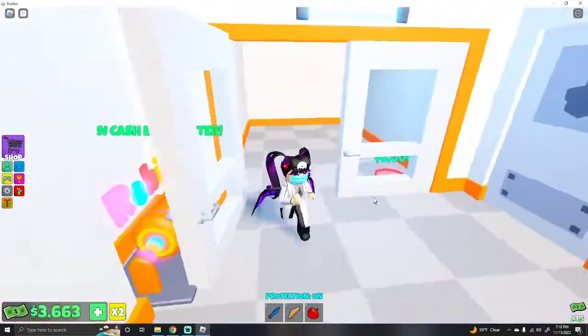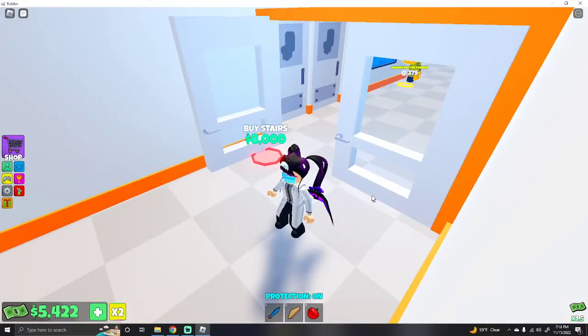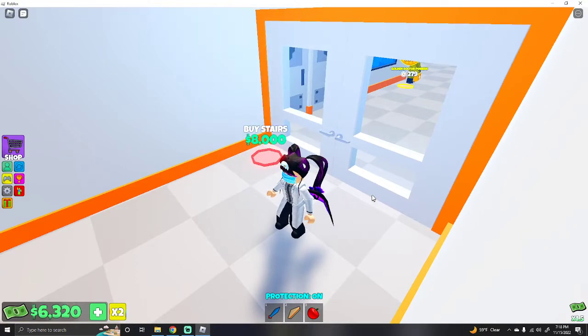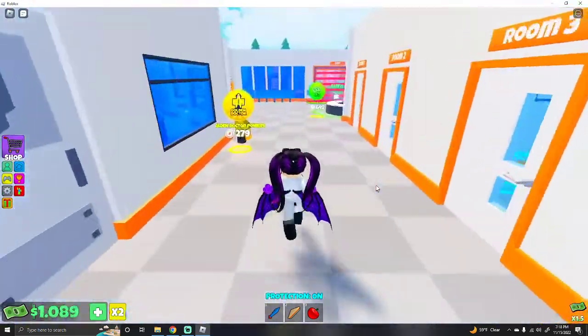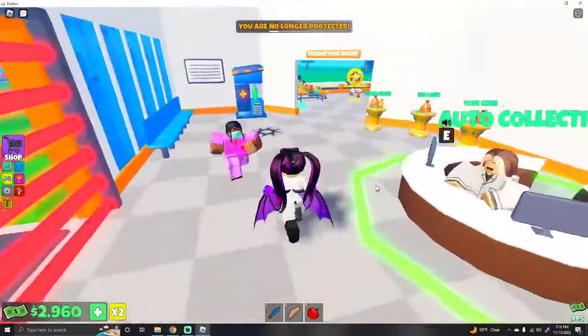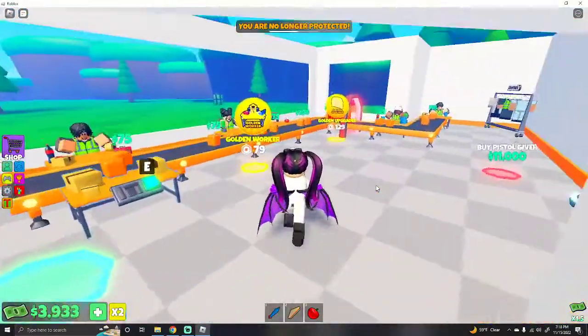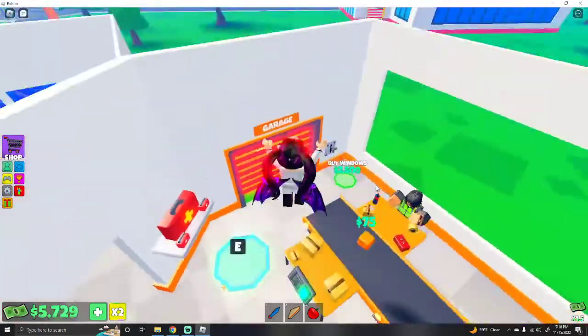All right, staircase doors, and then we're going to buy the stairs. We're not going to fully complete the first floor because it takes a while, but I want to at least show you guys what this is. I like that you can interact and treat the patients.